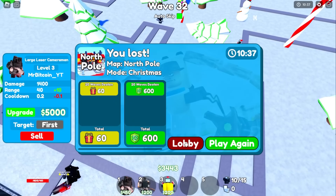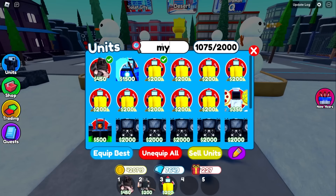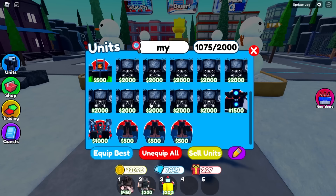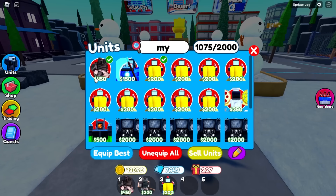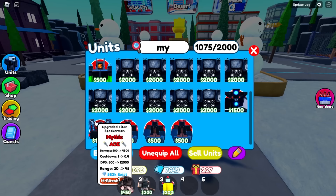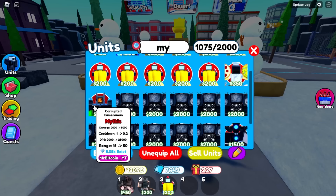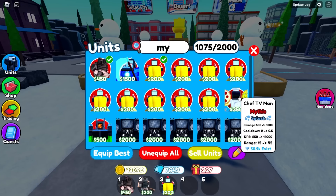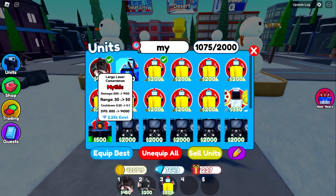Let's compare it quickly to the other mythics. The glitch does 12,500 damage per second, this guy does 14,000 — but why does he seem like he does less? This other one does 12,000, one does 20,000, one does 15,000, one does 25,000, one does 16,000, and one does 60,000. So this one at 14,000 — that just doesn't make sense why it performed so poorly.